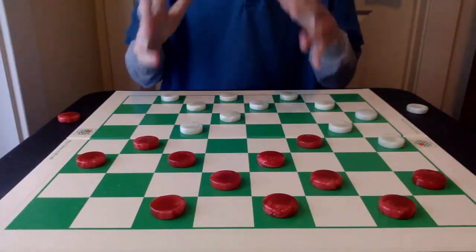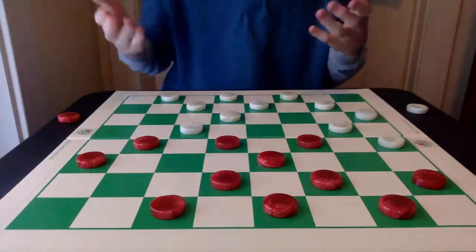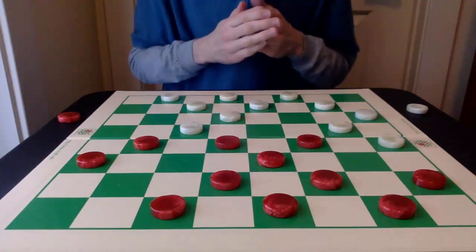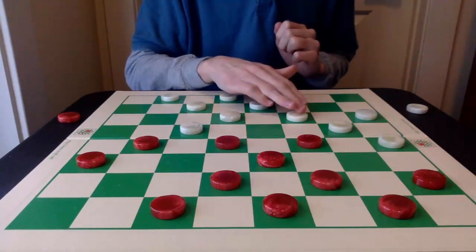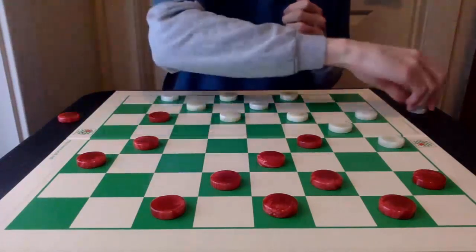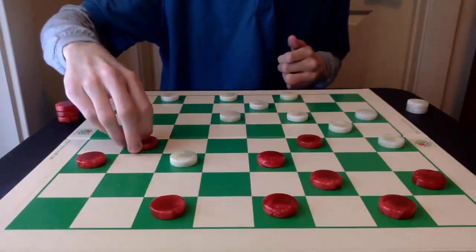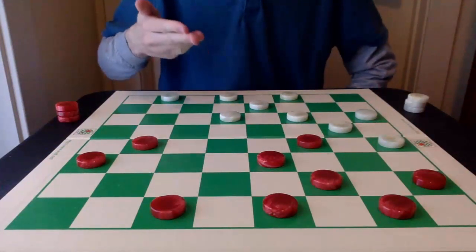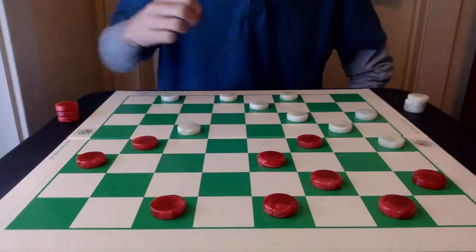Here's where we're going to break off into two major variations. The first: I'm going to focus on this 11-15 move, which in some texts has been deemed maybe inferior or weak. I actually think it's okay. After 11-15 is played, 25-22 is the best play for white, and red is going to take. White is going to take the double, and red is going to take back. It's best for white to attack the piece on 16 by removing it and playing 23-19 next.